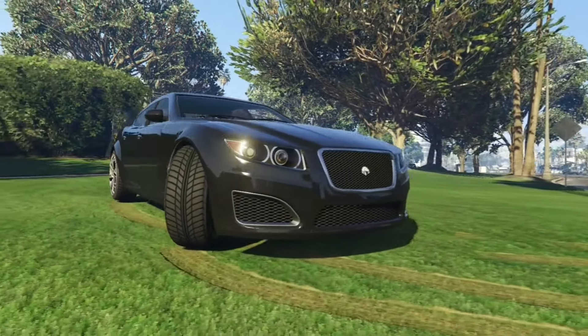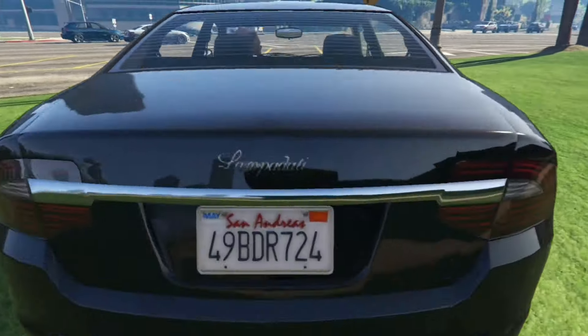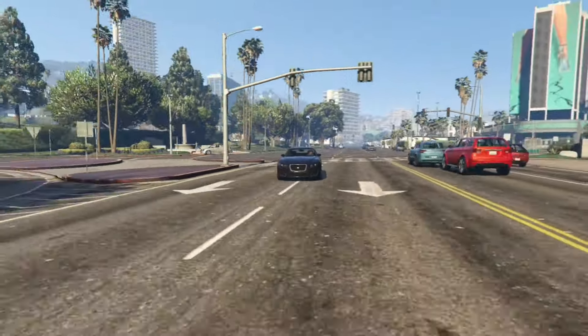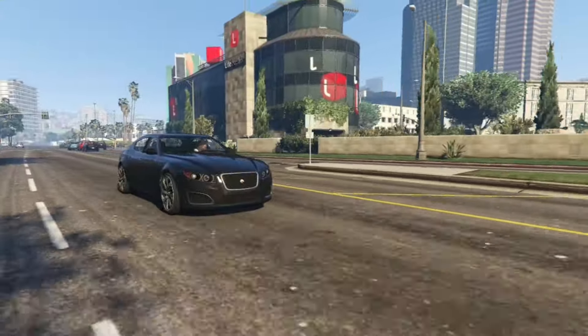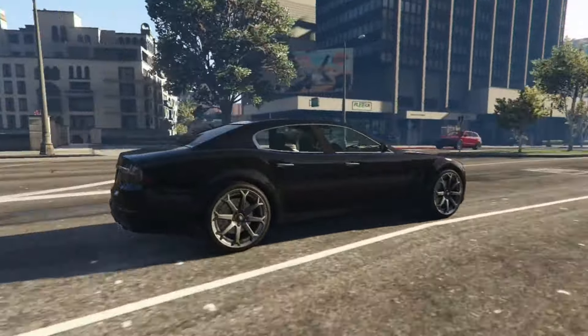I will start with the Lampadati Felon. It's a four-door car based on the 5th generation Maserati Quattroporte, and there's a convertible version of it coming up later on this list. You can find the Felon easily in story mode or in online — it's on both sides. Honestly, it does look good, but it's an OG car. Rockstar removed it so you can't buy it, and you can't even steal one and put it in your garage — it won't work.